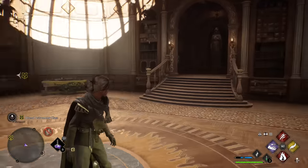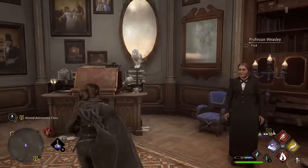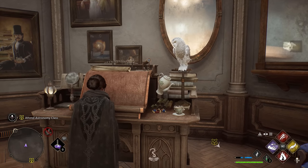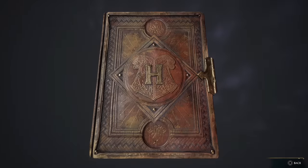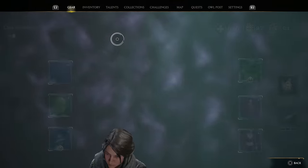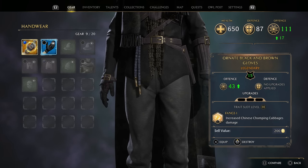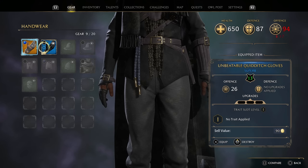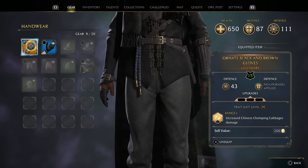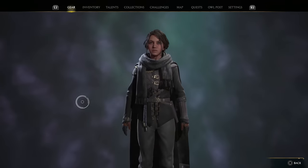I went ahead and transitioned to the Room of Requirements because I wanted to inspect this piece of gear. At least it's an upgrade, I will take that. Let's see what we got — how much of an upgrade is it? It already comes with a thing on it too. Increases Chinese Chomping Cabbages damage. That's actually a pretty big increase. See, everything else should be fine.